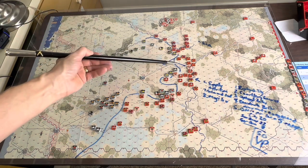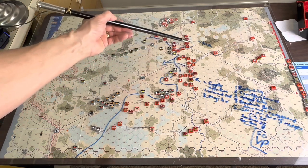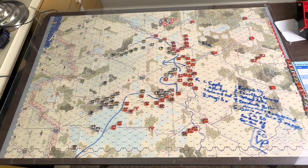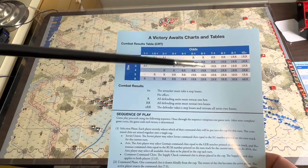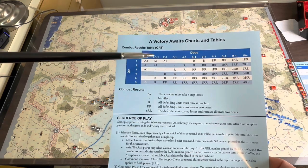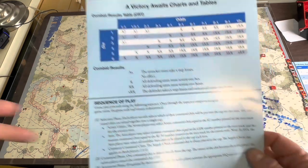As the Soviets, I might start to take advantage of this opening here to cut the Germans off from supply, swinging around to surround these guys and slowly build up. The attacking is pretty tough — it's a very attacker-friendly chart for getting retreats, except the 2:1 column. I'm pretty sure I rolled ones and twos every time I attacked at 2:1, but rolled threes, fours, and fives on everything else. You really don't want to attack below that ratio, and the couple of times I did out of desperation it didn't end well.